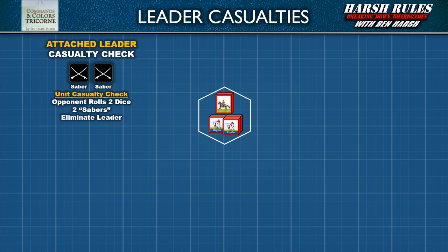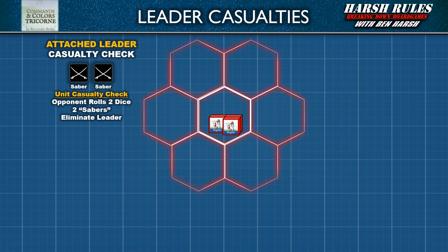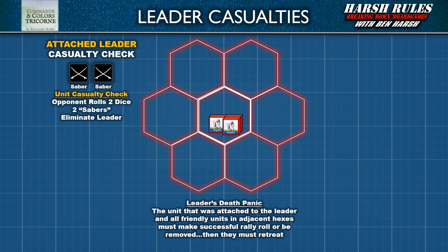When the leader is eliminated, remove their block from the battlefield and the opposing player earns a victory banner. Whenever a leader is eliminated, it sends a shockwave of panic through nearby troops. As a result, the unit the leader was attached to, and all friendly units in adjacent hexes, must each make a rally check. If a unit fails to roll at least one flag and rally, they are removed from the battlefield. If they succeed in rallying, the unit must then retreat the required number of hex spaces. After that, they do not need to make another rally check. Essentially, this is the usual retreat and rally sequence in reverse.